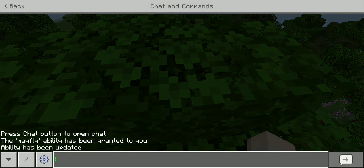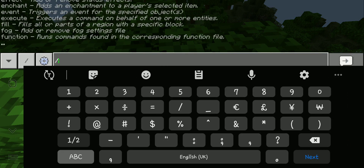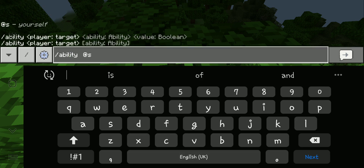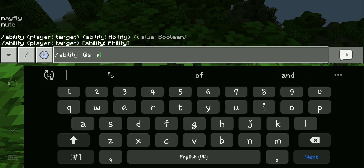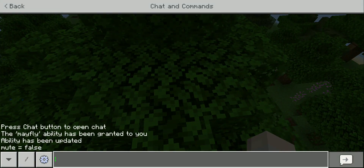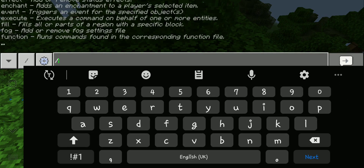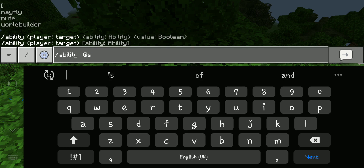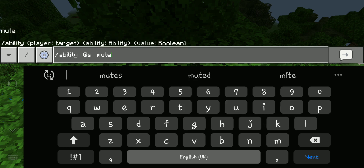The next command is slash ability @s, and then mute, set to true. This one is very important — it's very helpful for servers.